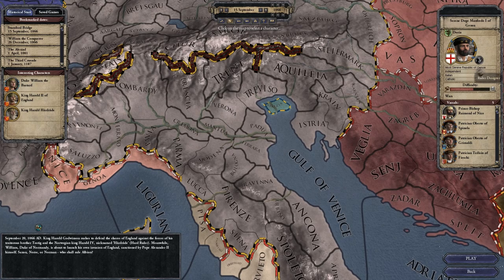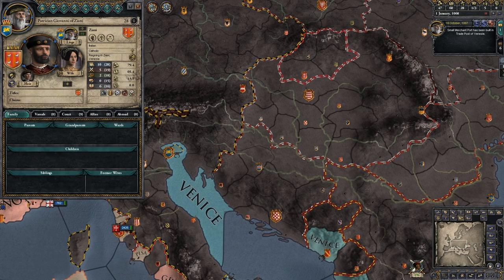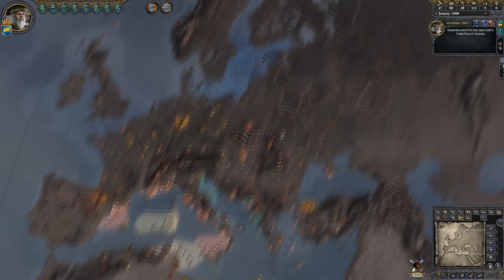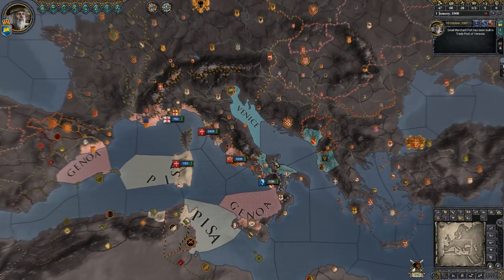Playing a republic is going to be a little bit different than playing the normal feudal countries. It's going to be kind of a struggle between five great families or patricians within the republic. So in Venice, for example, you can have the house of Contarini, Dandolo, Faliero, and so on. It's kind of an almost Romeo and Juliet-like feel to the five families.